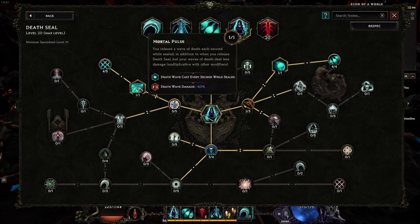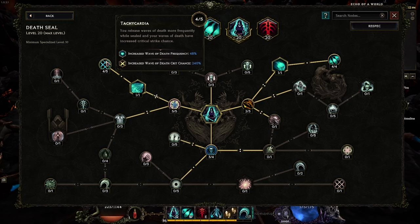Mortal Pulse is the other star of the show: it changes Death Seal so that instead of one giant pulse at the end, it now pulses every second while your health is sealed. At base it reduces Death Seal's pulse damage by 60%, but Tachycardia increases the frequency of death waves by 48% and the critical chance by 240% — putting more points in gives up to 50% frequency and 300% crit chance. Carry On Breath provides a 90% increase to the area that each death wave pulses out, greatly increasing general area-of-effect damage and ease of use.